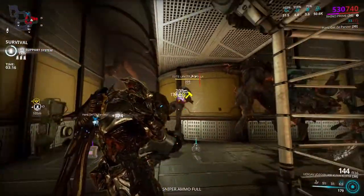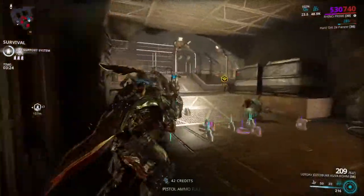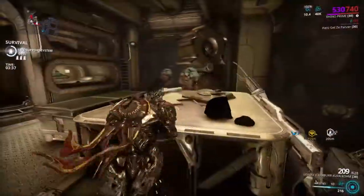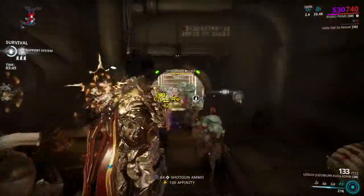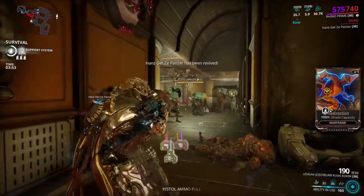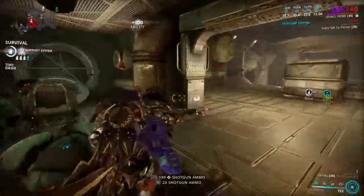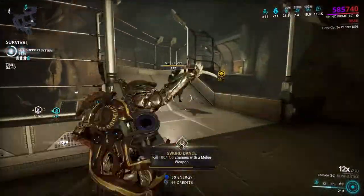Rhino is kind of helpful for big bosses because he can be a wall and support the team by giving everyone extra damage. But honestly Trinity is just a better support for that kind of stuff — the energy she gives, damage reduction, healing, all that. I'm not saying Rhino isn't tanky; he can be an absolute wall. But it's just that DE won't rework some frames. I don't think Rhino needs a rework though — if anyone needs a rework it'd be Hydroid and Frost. Rework those two from the ground up, Pablo.